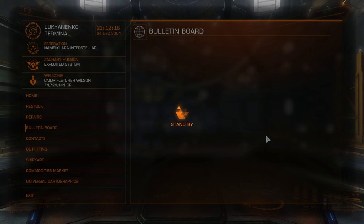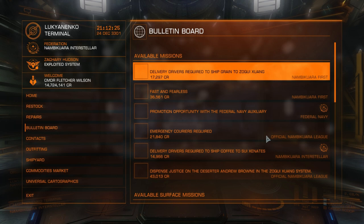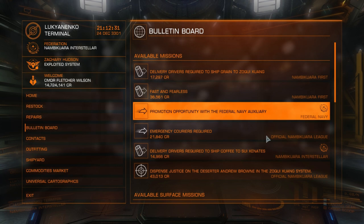As I understand it, the Earth is under the control of the Federation and so we need to be in good standing with the Federation. I don't know if picking a faction later will undo that. For instance, I'm going to be good with the Federation Navy right now, but if later I decide to pick one of the other factions through the power play system, I don't know if that will then prevent me from going to Earth. Anyway, it says promotion opportunity with the Federation Navy Auxiliary and I think that's what I need to do.